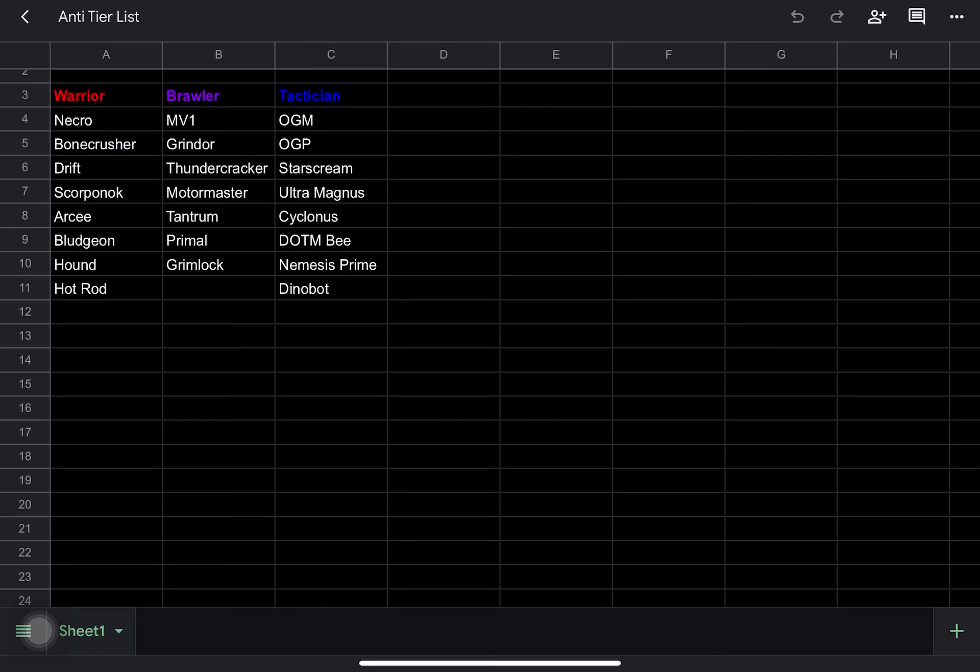He also gets a very nice attack buff when he dodges attacks. So if you get that sig up, he's getting these very nice bonuses and can do some serious damage that way. He has a lot of evasion, so very good defense — this is why he's very irritating to fight against.